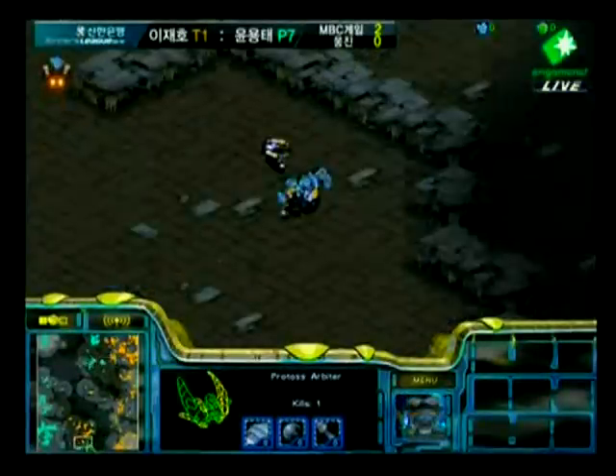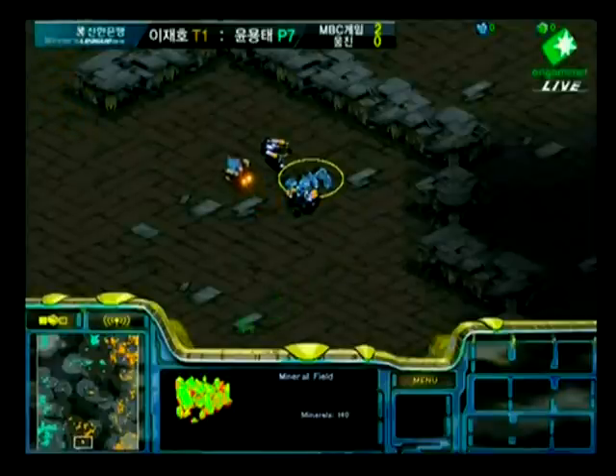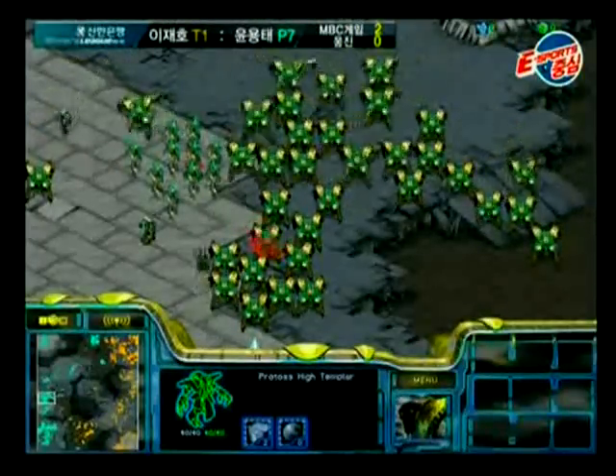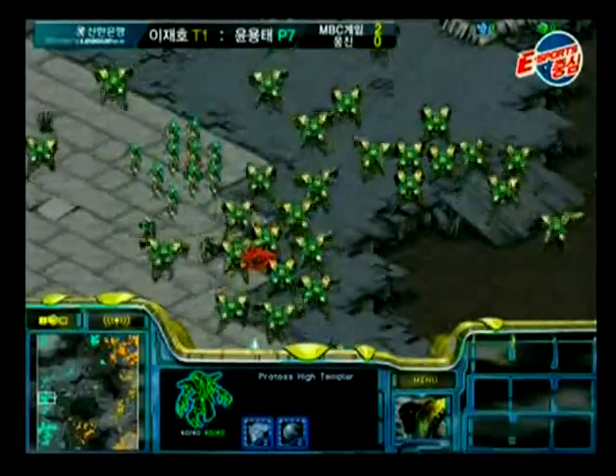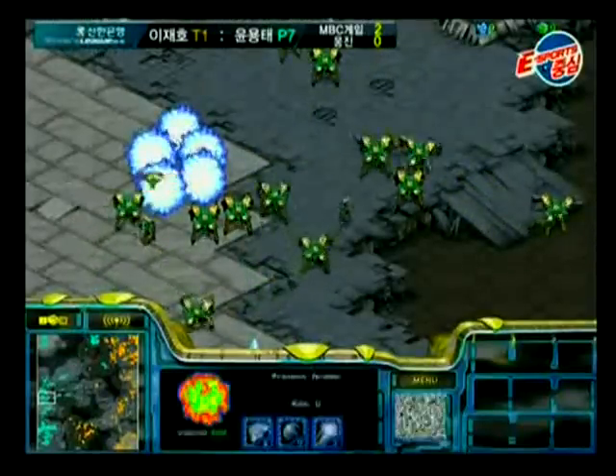It's like building buildings in your opponent's base to say, look, you've lost so badly that I can do this kind of stuff. He's stasis-ing his own units over there. It theoretically could have been a way of avoiding damage. Wow — I thought Free was low on cash, but he is apparently not. Look at this crap — oh man, that's just painful.